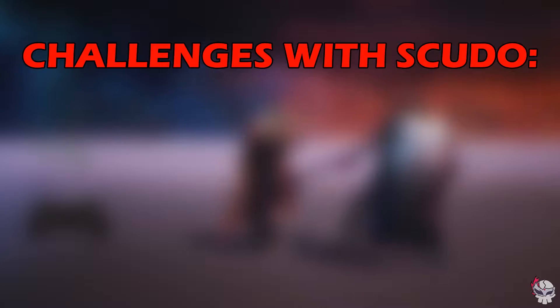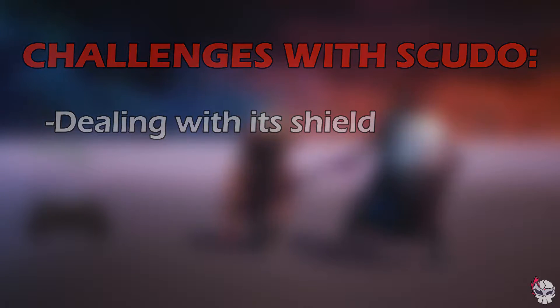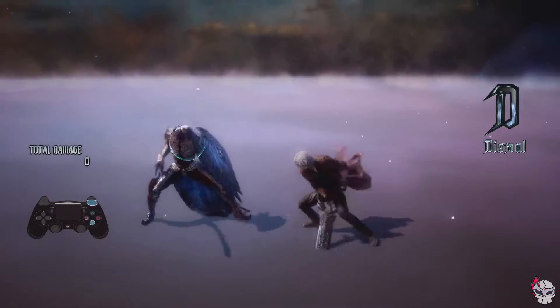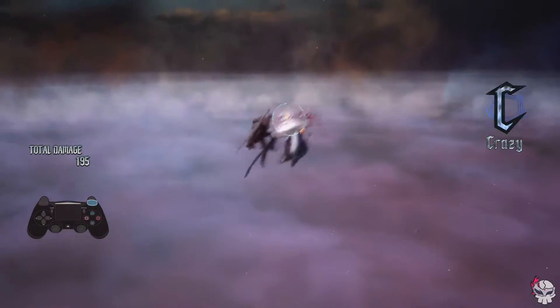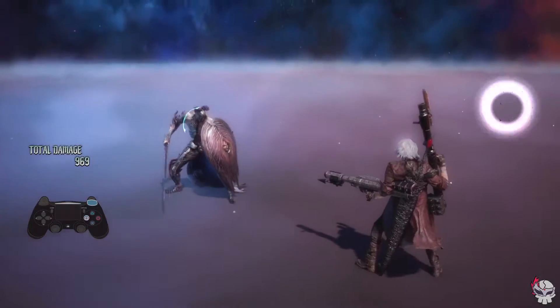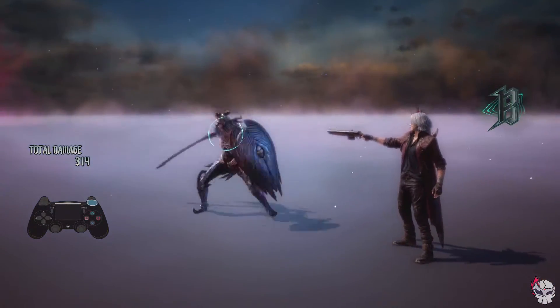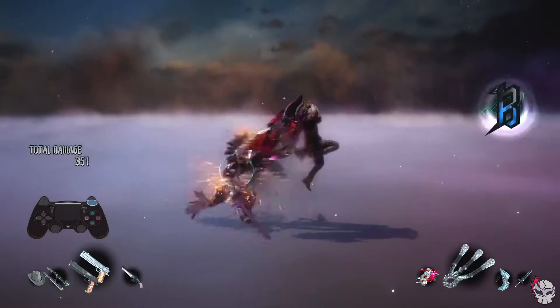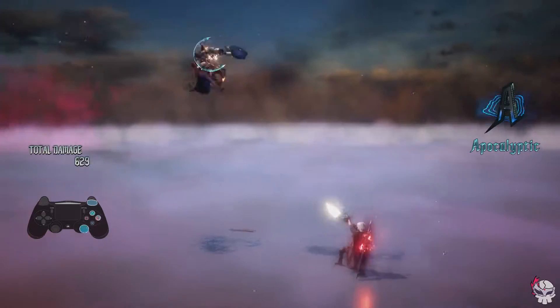The main challenge with Scudo Angelo is dealing with its shield. You can strike once to make it guard, then jump over the shield while it is blocking and attack it from behind. The other option is to break the shield with moves that inflict guard break. You can also wait for a Scudo to attack you and then parry its strike, which will leave it unable to guard for a while so you can start a combo.